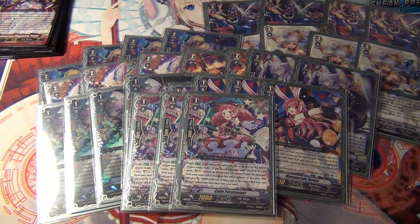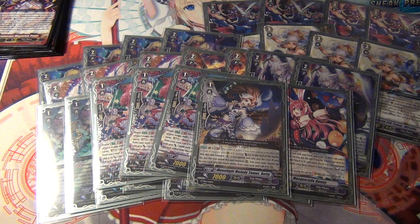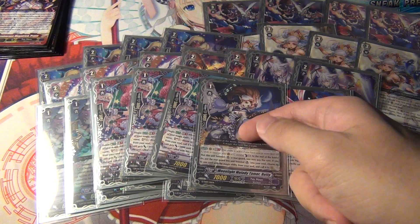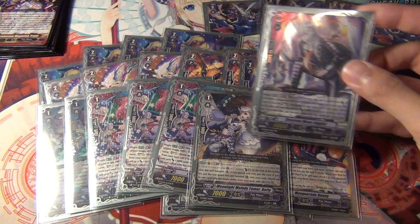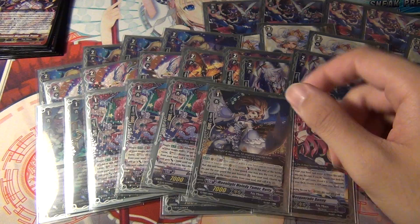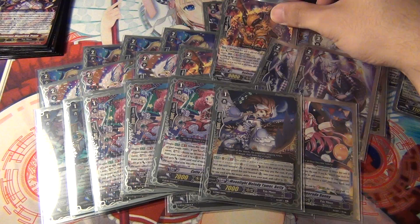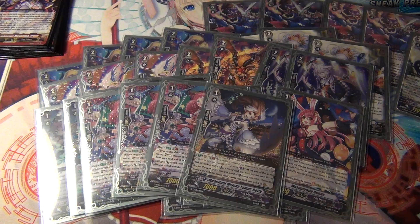Next, three Cutie Paratrooper. It's kind of like Periton but can be better because it has Magia in addition to Soul Charge 1 — it calls something in the same column and gives 5k power. I would run four but I needed to make room for some tech cards. Those being one Moonlight Melody Tamer Betty — she can essentially get you an extra attack. The downside is she can only call a Magia unit. Typically the best card for her to call would be Crescent Moon Juggler or Flying Periton, though Periton will call something on top of her. You can use Betty tactically to push for game and get extra attacks.